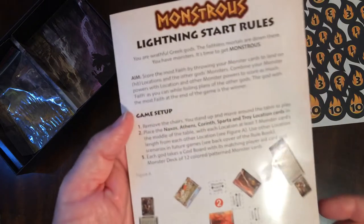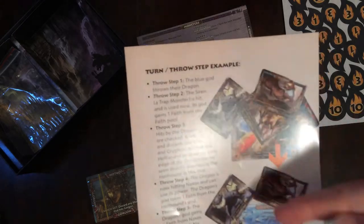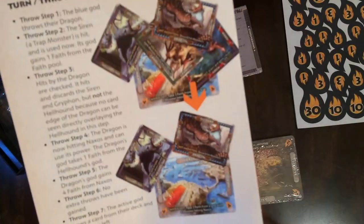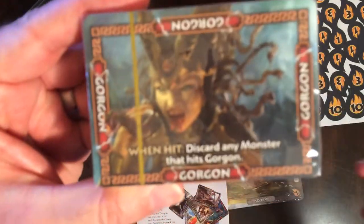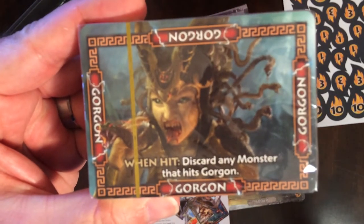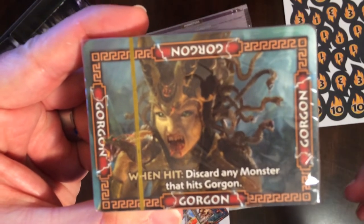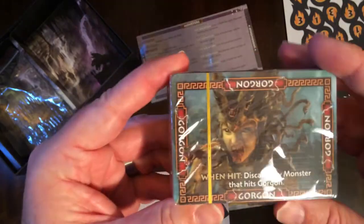So this is a dexterity game — you'll be throwing cards onto locations and other monsters. There'll be trap monsters that are set out. Monster cards are spaced, then you'll take turns throwing cards on top. If they land face up on top of another card, it will trigger their effect. So the Gorgon leaves a trap card. When hit, discard any other monster that hits the Gorgon.